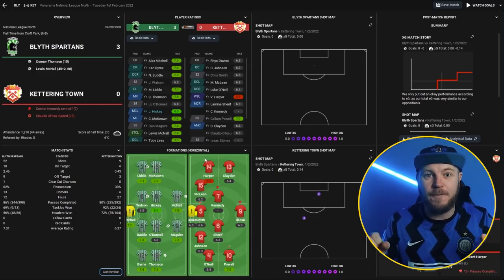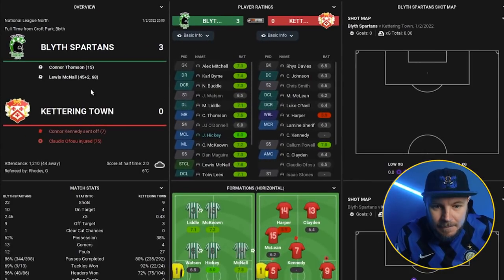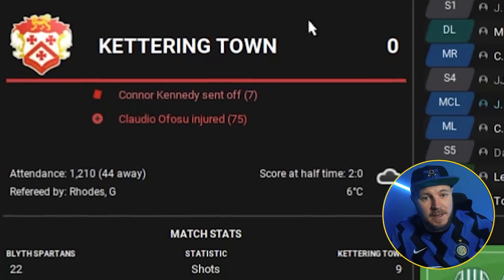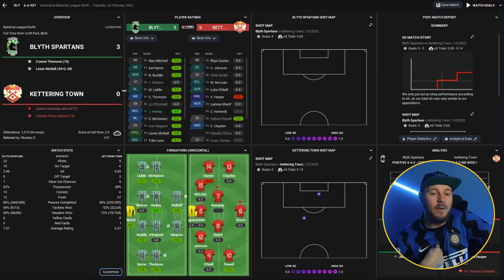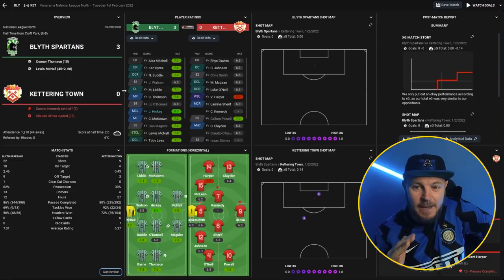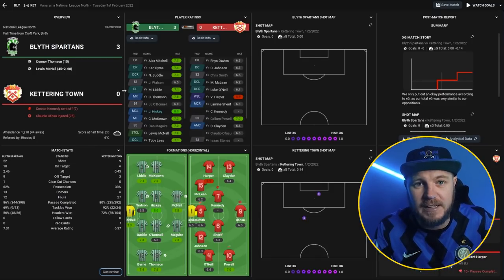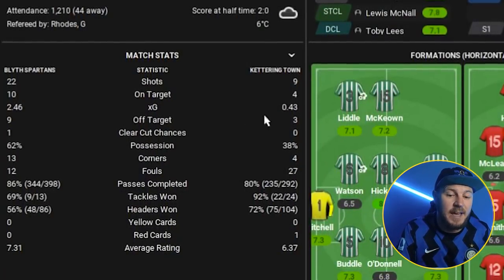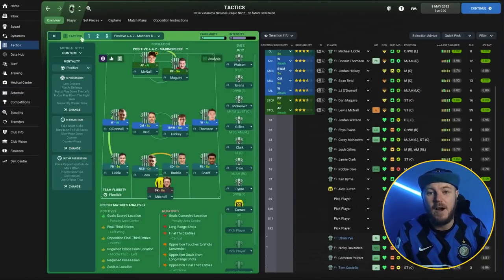Here's an example of where you'd use that defensive tactic - not necessarily when you're winning comfortably and battling towards the end, but when you need to take your foot off the pedal and still guarantee a win. Against Kettering Town, they had a player sent off in the seventh minute. We scored in the 15th minute and right before halftime. At halftime, I'd be changing to the defensive tactic to save a few legs against a 10-man Kettering - you're already 2-0 up. We scored again in the 68th minute, so absolutely go to the defensive tactic and save the legs at 3-0.